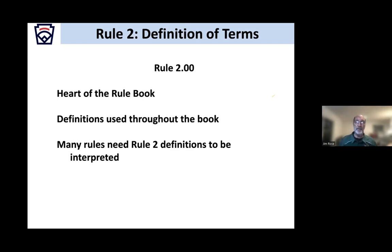Now we're going to start talking about rule two: definitions. This is really the heart of the rule book. The definitions are used throughout all other rules — to understand rules one and three through nine, you must understand the definition of terms in rule two. If you don't have time to read the entire rule book, start with rule two. Read the definitions and then work through the other rules.